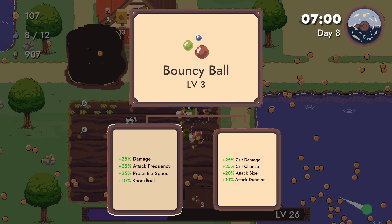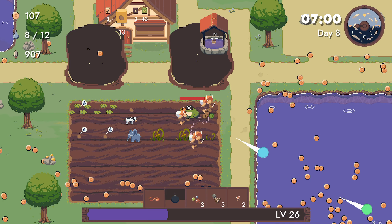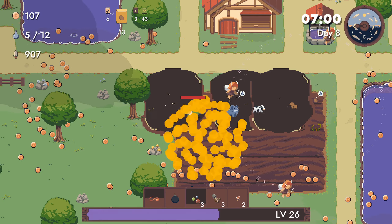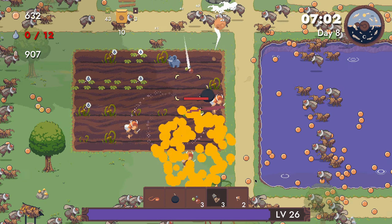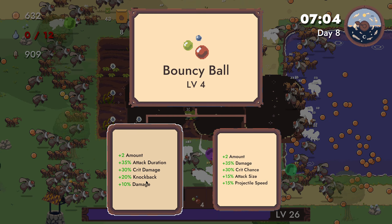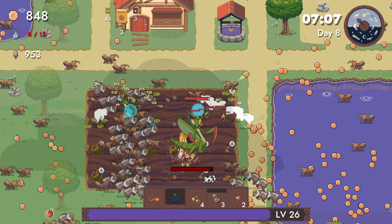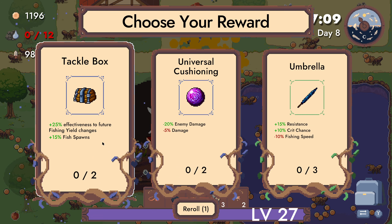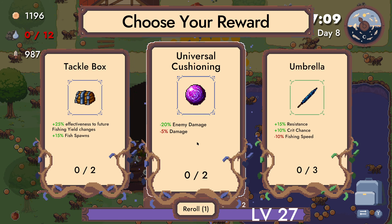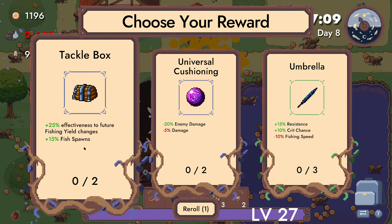This should optimize my farm by a bunch. Bouncy balls with crit there — let's see more crit chance. Effectiveness to future fishing yield, fishing spawns up, enemy damage down, also my damage is down. Resistance, crit chance, fishing speed down. Give me tackle box.